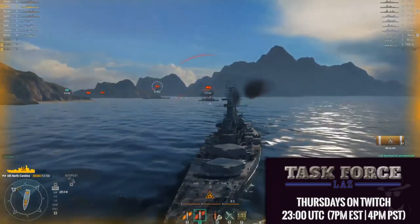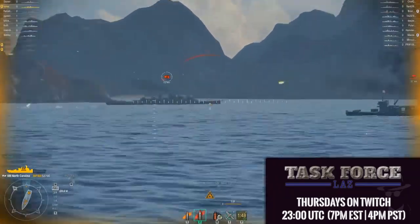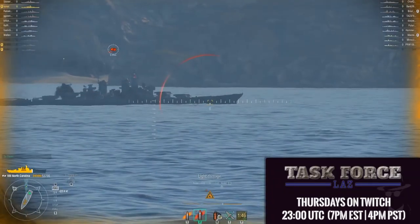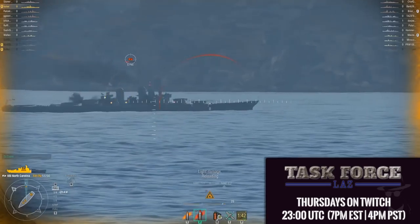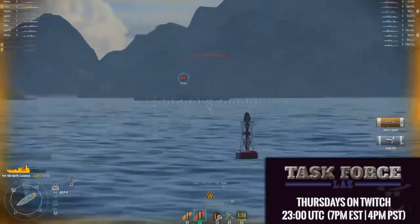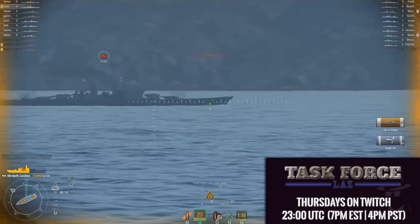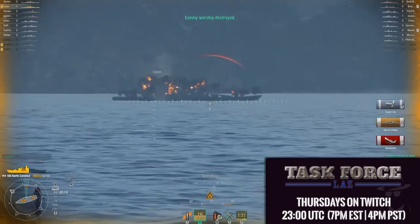In this first clip I am in a tier 8 North Carolina battleship squaring off against a tier 10 Montana battleship and a tier 8 New Orleans heavy cruiser. Through the use of AP shells I was able to punch through the armor belt of the Montana to score 3 citadel hits, which act as a critical hit causing significant damage. The key to using armor piercing rounds post-update 0.3.1 is to ensure you hit a flat surface, preferably with the broadside of the opposing ship.